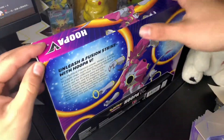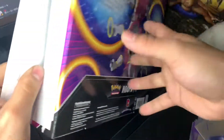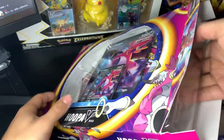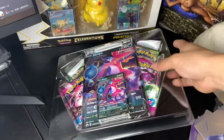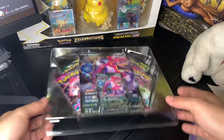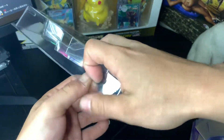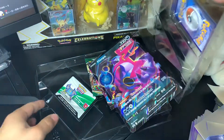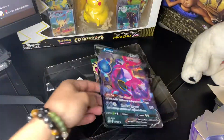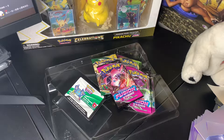Something cool they released yesterday. I did a video already on the Dragonite. So we're gonna open this one. But I think this one comes with two fusions and the other one only came with one, if I'm not mistaken. Which is better, since you get a better pull rate out of something cool — out of fusions. Got a big card right there. Nice Hoopa action.